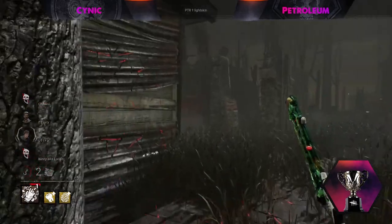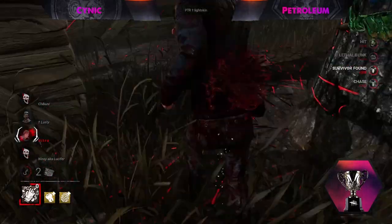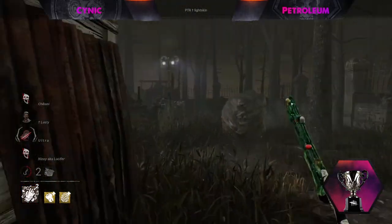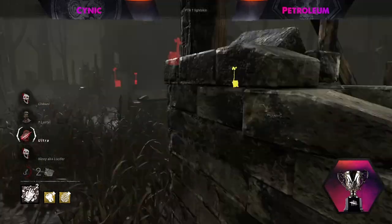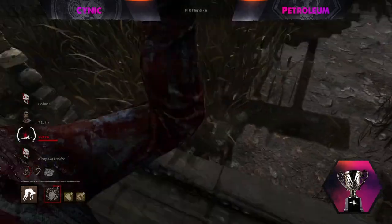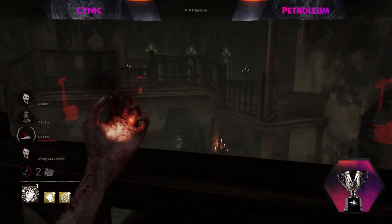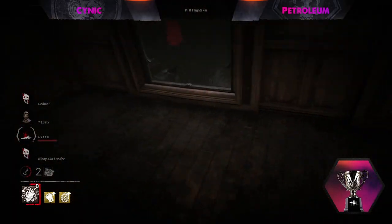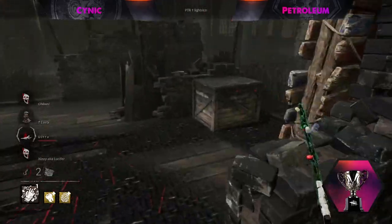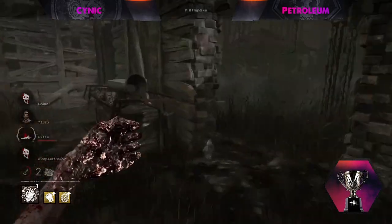These survivors know this last gen is make or break. Let me take a minute to point out how on point this Quentin has been — those double backs, I am speechless. He has played ridiculously well, forcing the Nurse to second-guess herself and brute-force every single blink. Lucky Break may be in play. No blood, no scratch marks. An Eruption triggered revealing the location of Ace — this might be it. One good blink to reveal his location and it's over. He's healthy though.